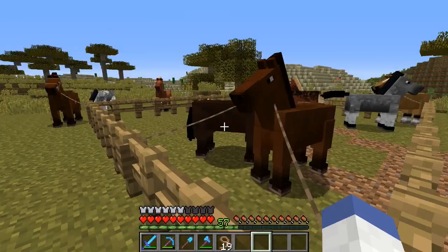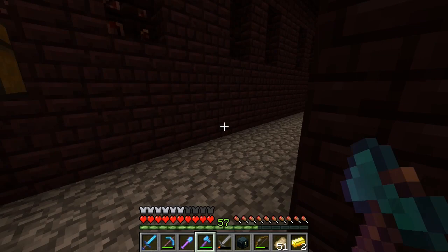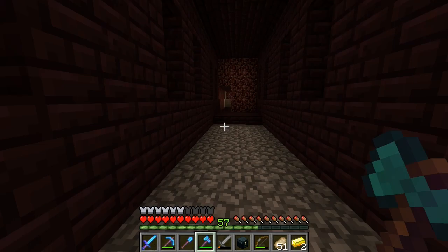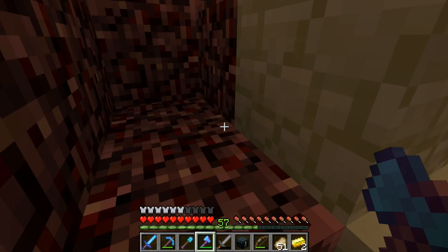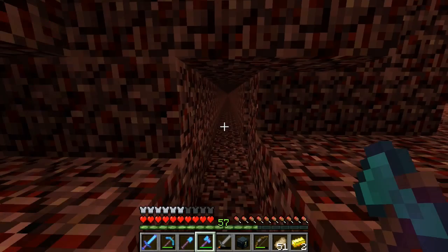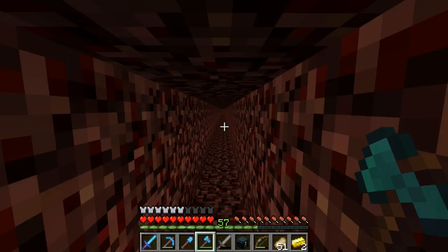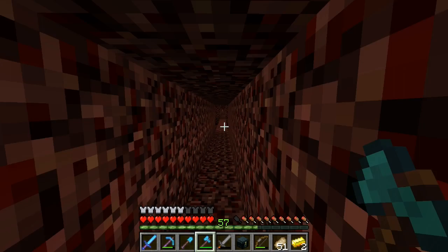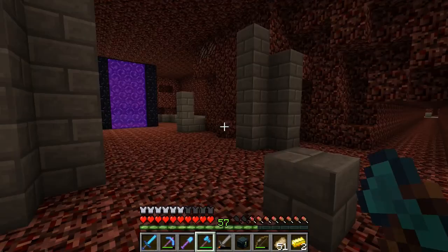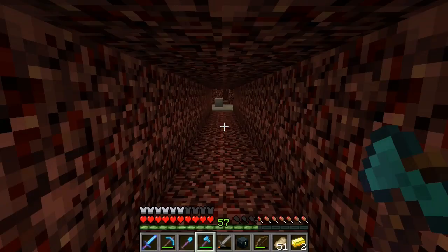I just got done collecting wither skeleton skulls. At our base I want to start placing beacons down that give us effects at certain spots — like maybe speed over by the farm or haste. I want to start using those to do things. We are gonna fight another wither today — it's been quite a while since we fought one. I know I have two beacons somewhere but I think I'm gonna go ahead and get another one. First thing we gotta do is get soul sand. I ended up getting four skulls and our wither spawner is a pretty quick thing.